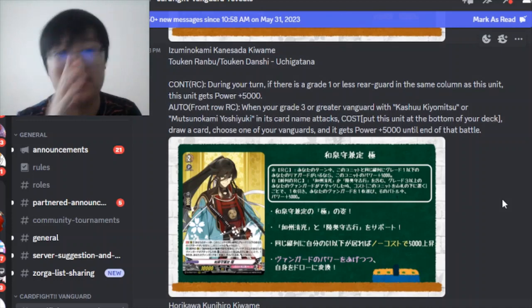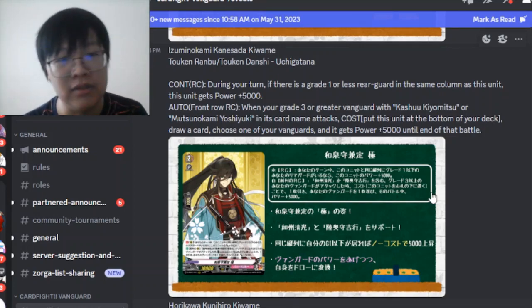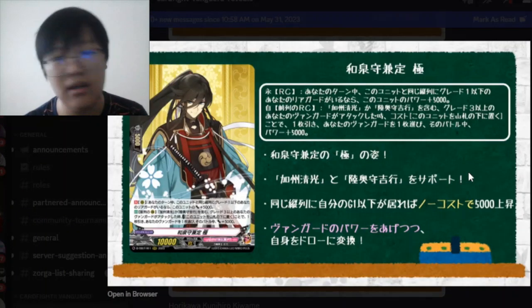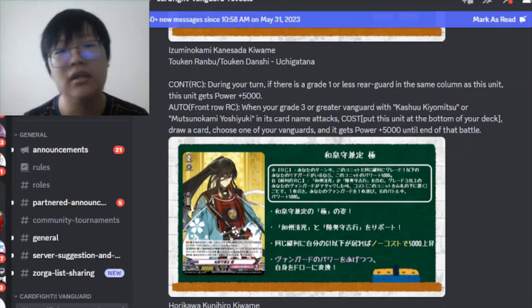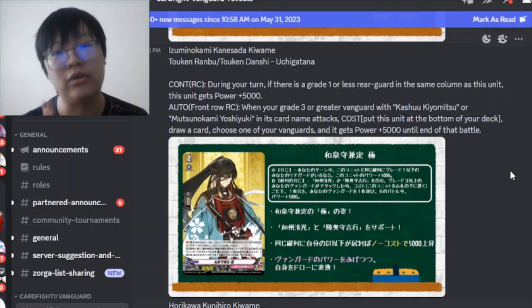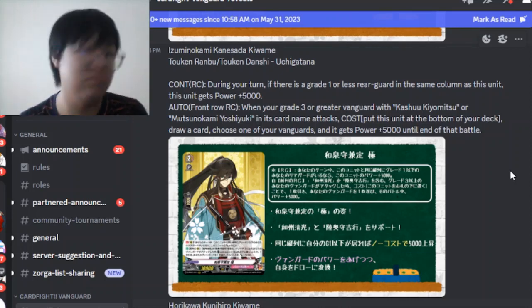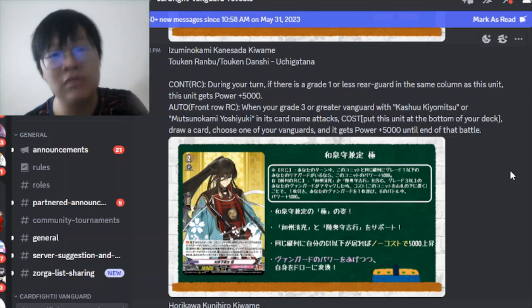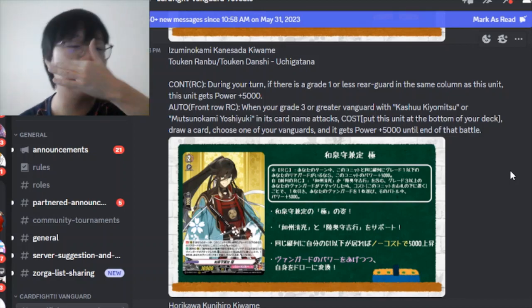Then there's another card - a grade 3 triple rare. During your turn, if there is a grade 1 or less rear guard in the same column as this unit, this unit gets plus 5k - so a 15k attacker. When a grade 3 or greater Kiyomitsu or Yoshiyuki attacks, you put this card at the bottom of your deck, draw one card, and power buff your Kiyomitsu. So it's quite nice - you can recycle this and buff Kiyomitsu.